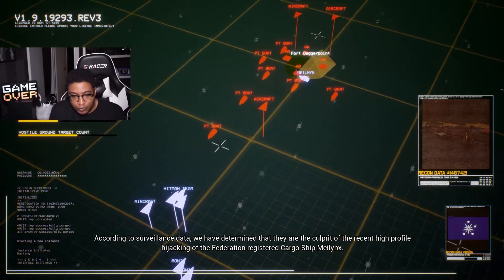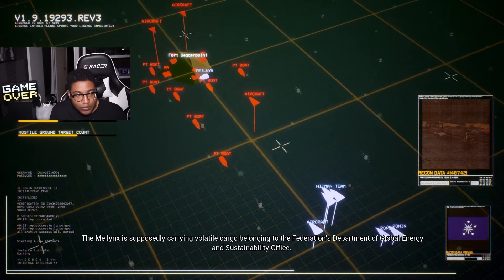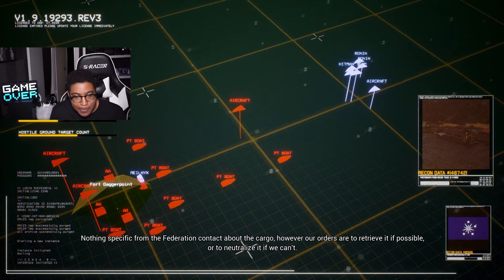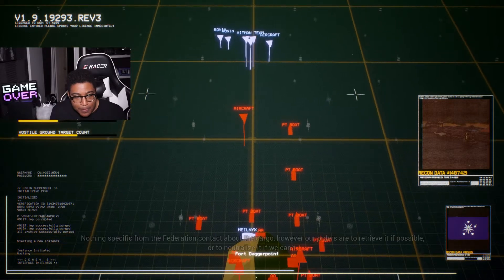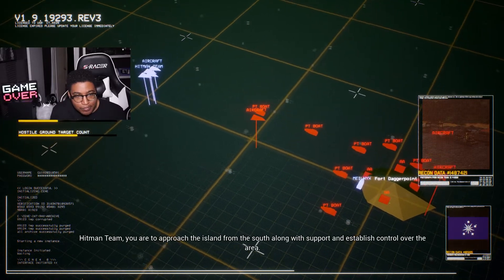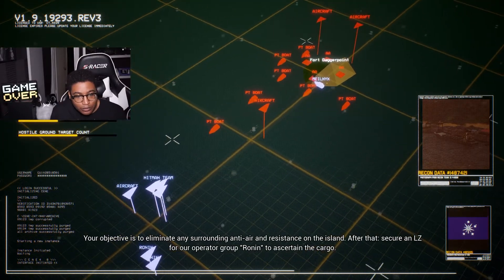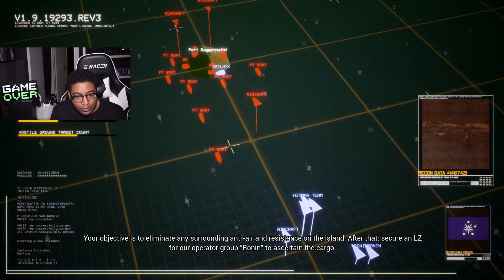According to surveillance data, they are the culprit of the recent high-profile hijacking of the federation-registered cargo ship Maylinks, which is supposedly carrying volatile cargo belonging to the Federation's Department of Global Energy and Sustainability. Our orders are to retrieve it if possible, or neutralize it if we can't. Hitman Team, approach the island from the south with support, establish control over the area, and eliminate any surrounding anti-air and resistance. Secure an LZ for our operator group Ronin to ascertain the cargo.